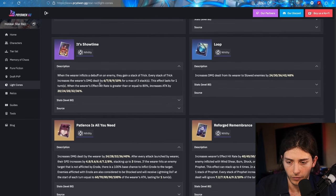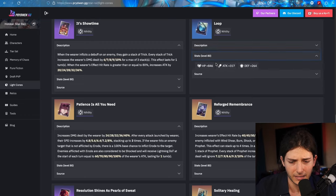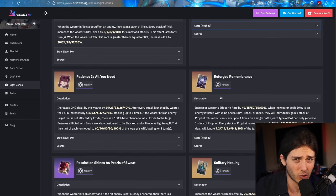As for Showtime — when the wearer inflicts a debuff on the enemy they gain Trick — well, she's not going to be applying debuffs unless you have her Light Cone, so this is probably a skip as well. Increased damage dealt to slowed enemies by 24% — I guess it's actually 48% if you have three. The base stats are probably just so bad though. Don't put a three-star Light Cone on Acheron — don't do it.